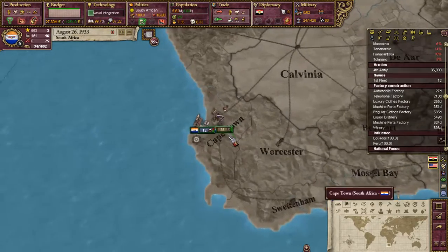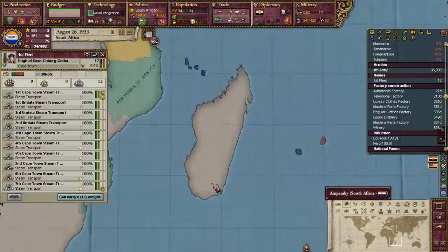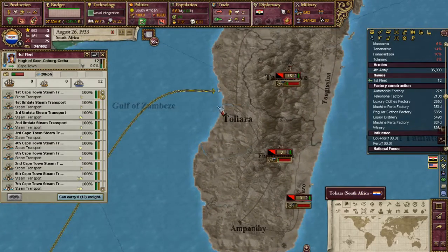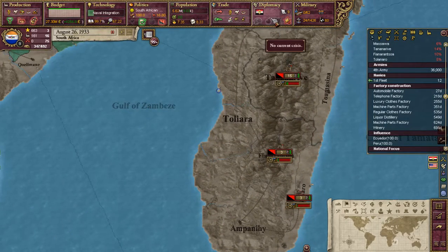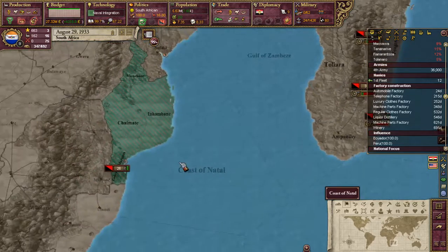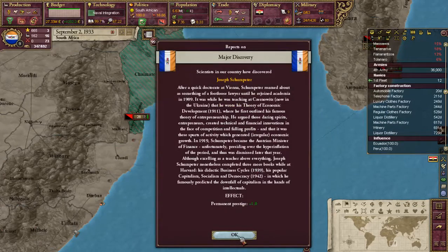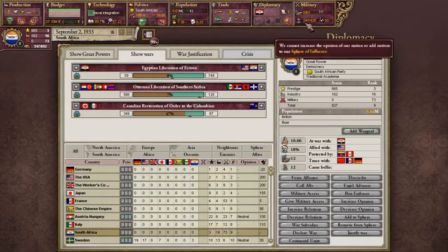Hello everybody and welcome to another episode of Let's Play Victoria 2: A Heart of Darkness in South Africa, where we are having some problems. We were on the losing side in a great war and that means we have no standing military or navy to speak of, which is quite a problem.